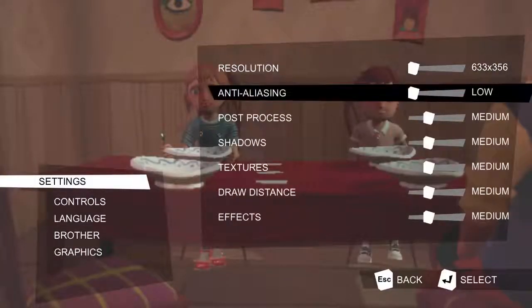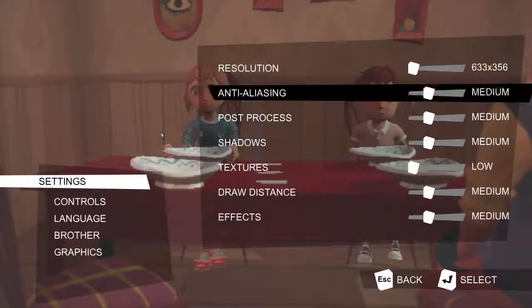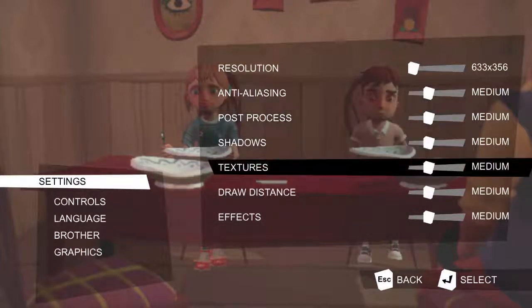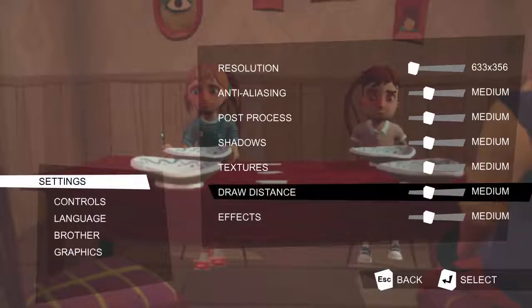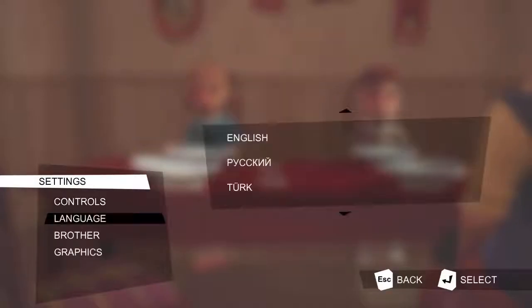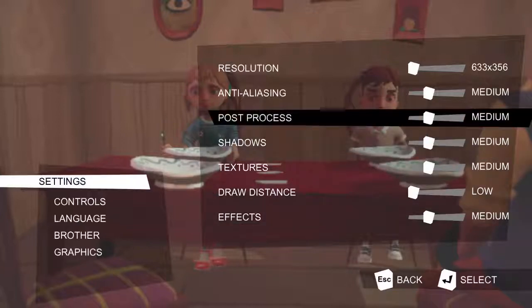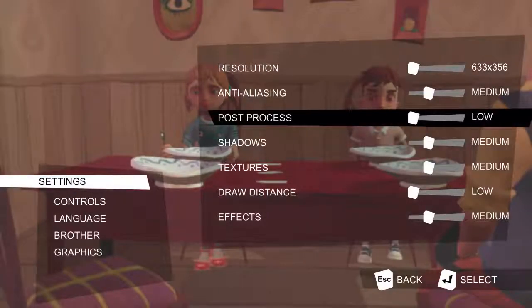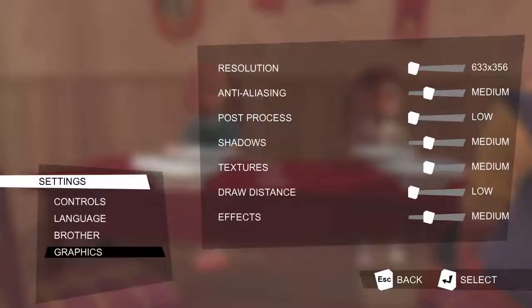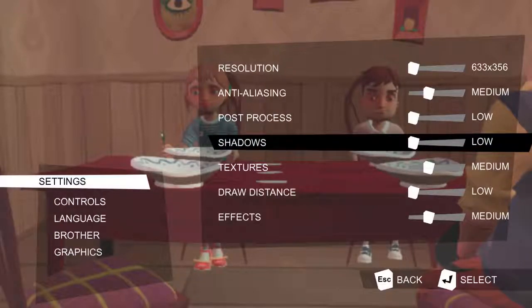Sorry that I keep pausing this. I just really need to find a good setting — I don't see a difference. Post-processing. Shadows. Textures. Draw distance. I don't see a difference. Post-process low. Shadows can be low too.